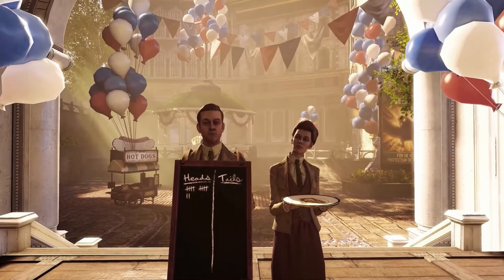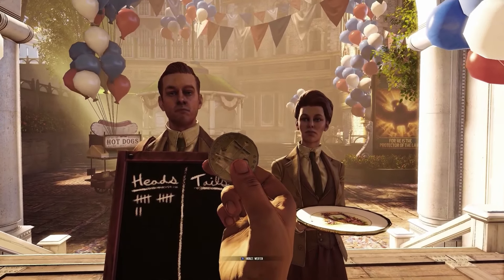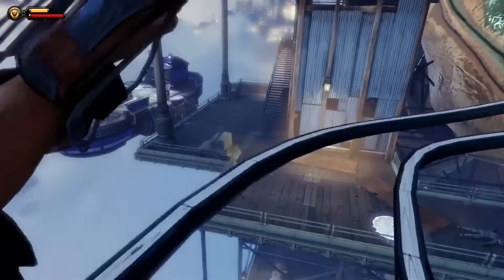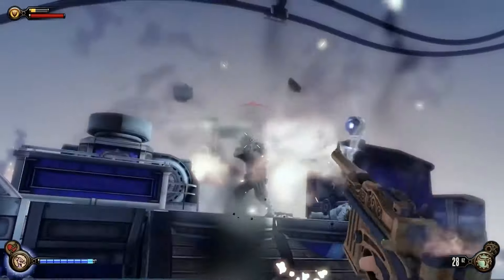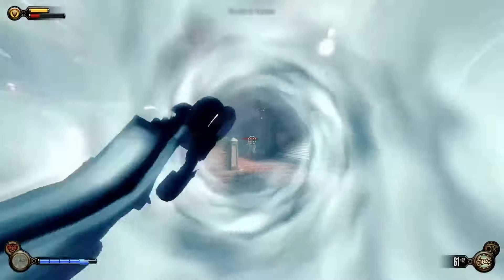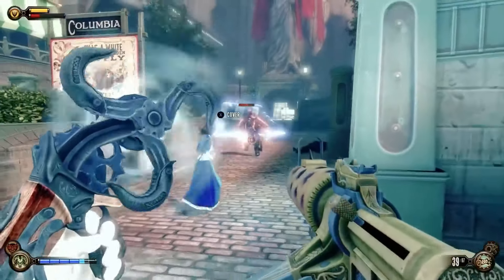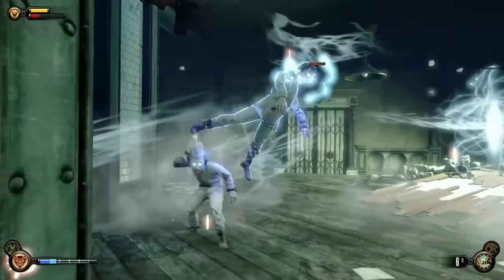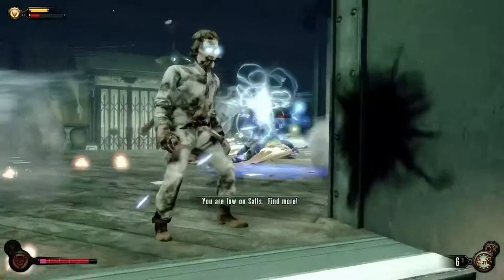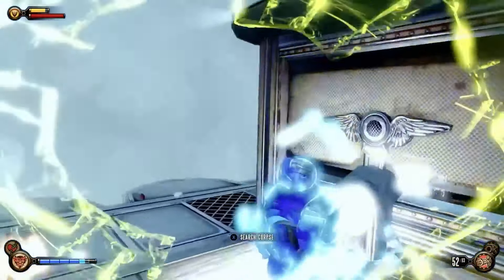The story is where Bioshock Infinite really gets you. It's deep, complex, and filled with twists that'll keep you guessing until the very end. Booker's journey with Elizabeth is both heartwarming and heartbreaking. Elizabeth is one of the best AI companions ever seen in a game — she's smart, capable, and adds so much to the story and gameplay. The gameplay is a blast. You've got cool powers called vigors that let you do things like shoot fire or control crows, combined with a variety of guns. The combat is fast-paced and fun, and using the skylines to zip around during fights is just awesome. It feels fresh and keeps you on your toes.